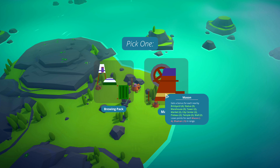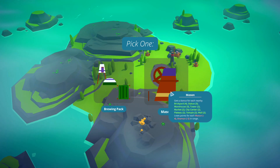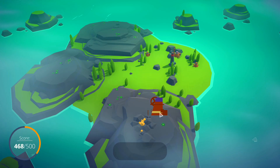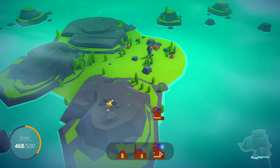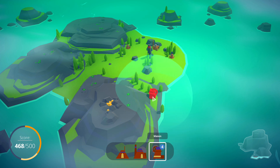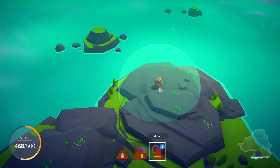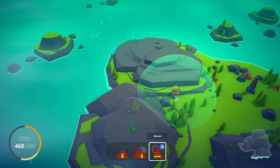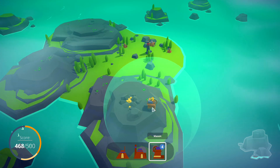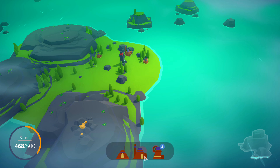This time we got a mason and a brewing pack. Since we already saw the brewing pack last time, we'll go for the mason. That is a lot of masons. I have to put this on top of the stone, so it seems to me that the type of island we get has a slight influence on the type of structures we can build.